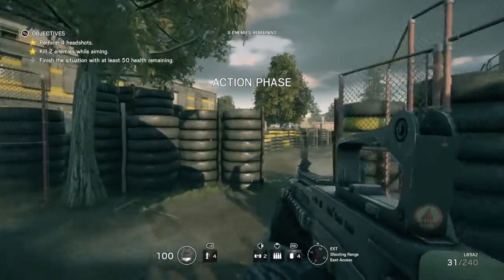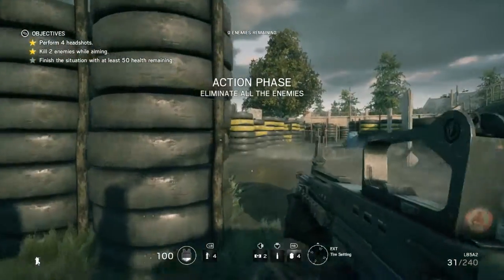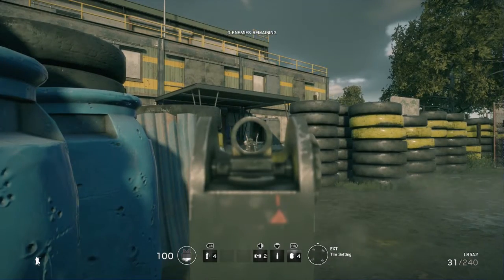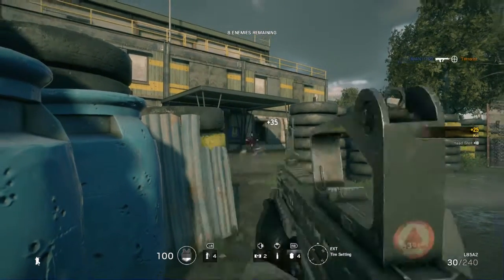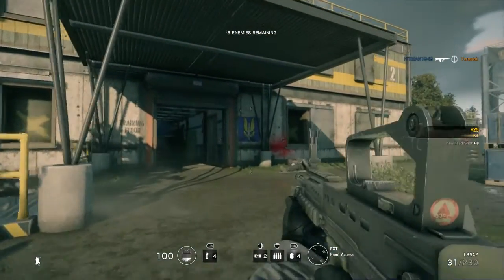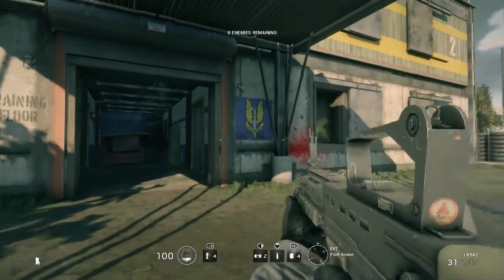Alright, here we go. Get your SA80 and switch to single shot. As you can see, aim down the sights immediately and look for this guy right here by the front door. You want to shoot him in the head, but it's sometimes RNG — it will not always hit him in the head. Make sure you're ready to shoot him again because sometimes the game just decides you don't get a headshot today.